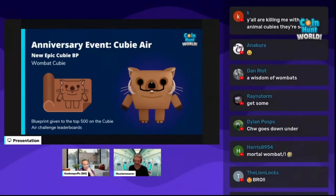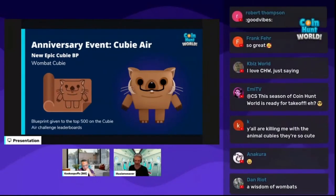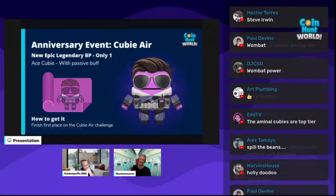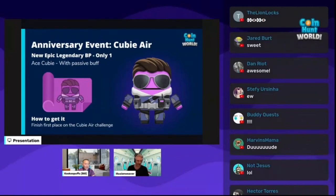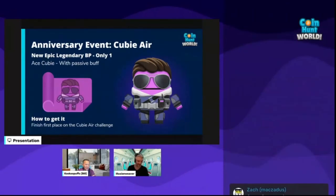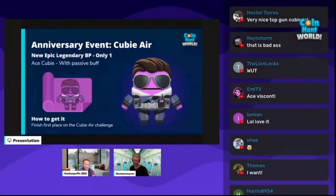And of course, we're missing the legendary. We only release one legendary per year and it only has one blueprint — it goes to one player. Last year it went to Zach who had to literally sell everything to get it. This year it's time for the second legendary: Ace Quby. Legendaries have a passive buff and Ace has one too. Whoever is number one on the Quby Air Challenge leaderboards gets this one. We reserve the right to do a couple more legendaries a year, but they will always be one-of-one.